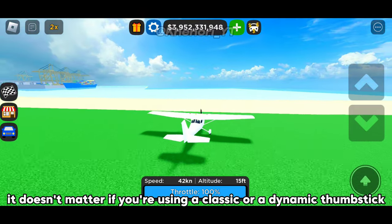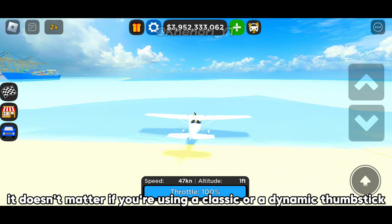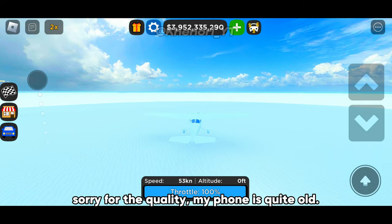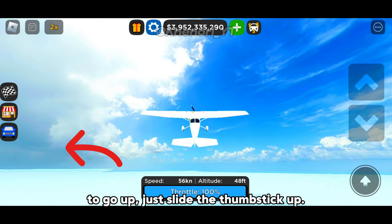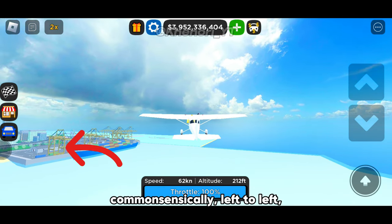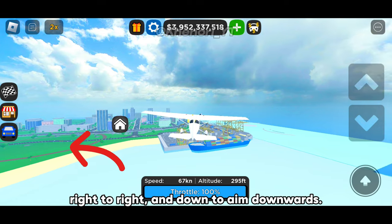It doesn't matter if you're using a classic or a dynamic thumbstick. To go up, just slide the thumbstick up — commonsensically left to left, right to right, and down to aim downwards.